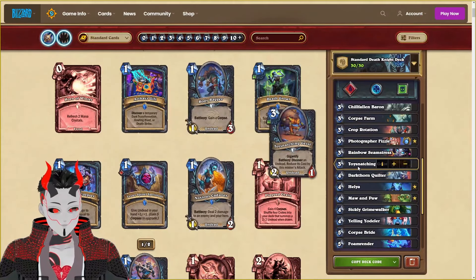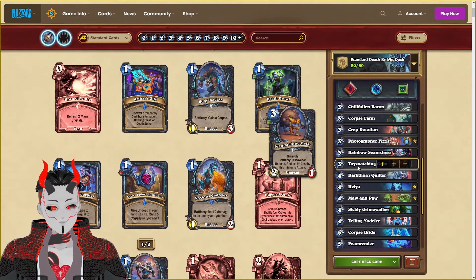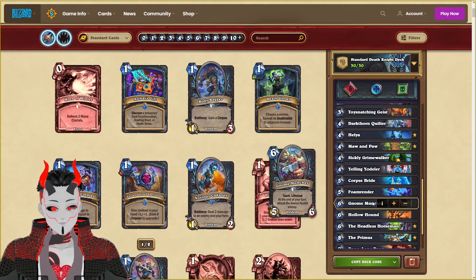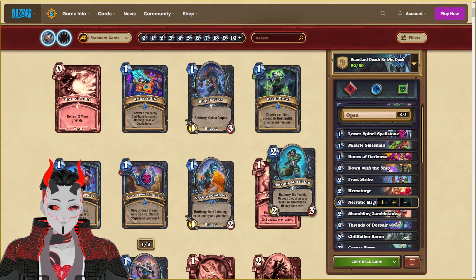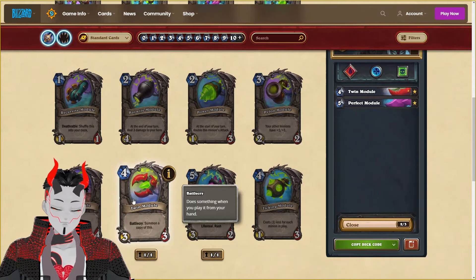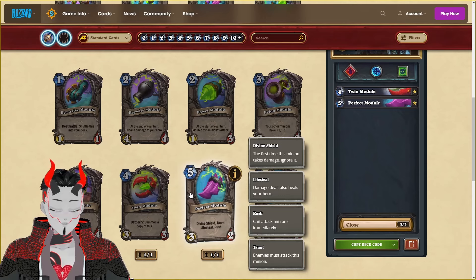This deck should be incredibly flexible on what it wants to do, as it can win through either the explosion at the end of the game, or just by controlling the board state long enough where your opponent can't do anything. Also worth mentioning, for Zilliax we are going to be using Twin Module and Perfect Module just as an additional survivability tool.